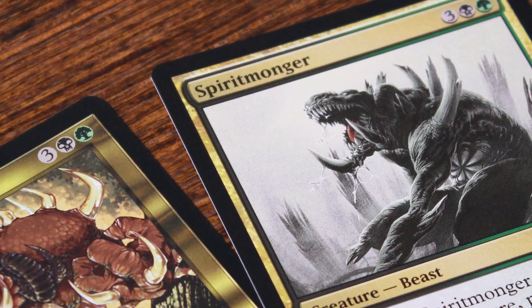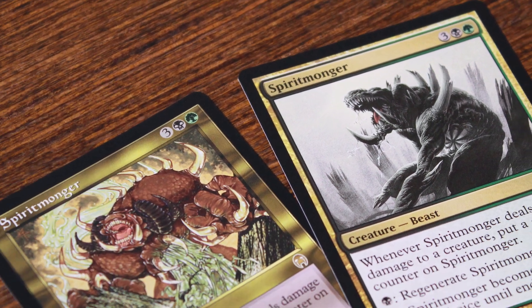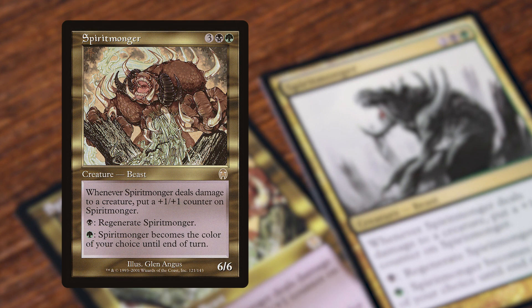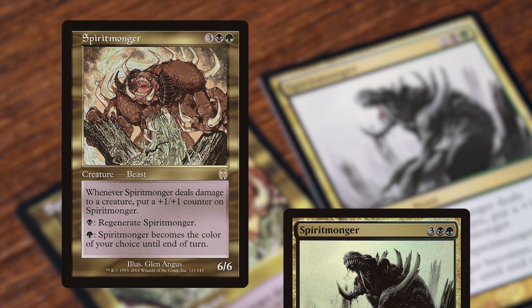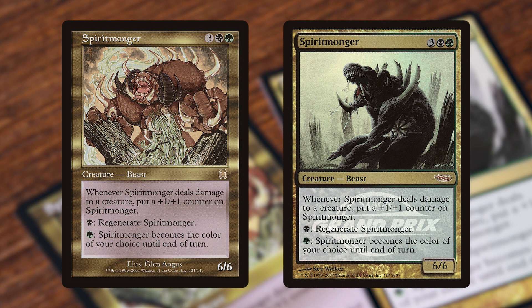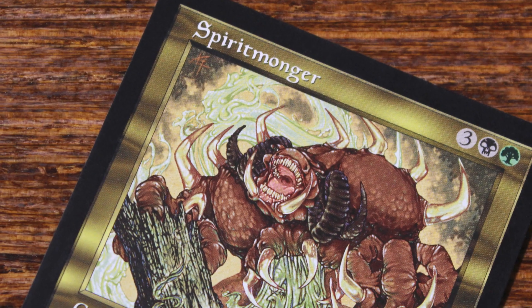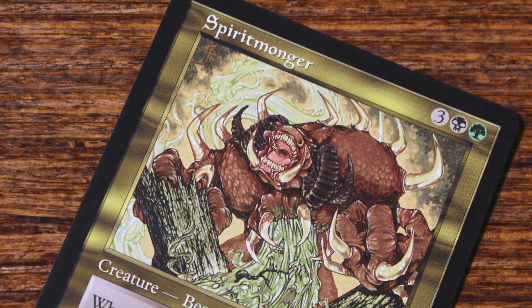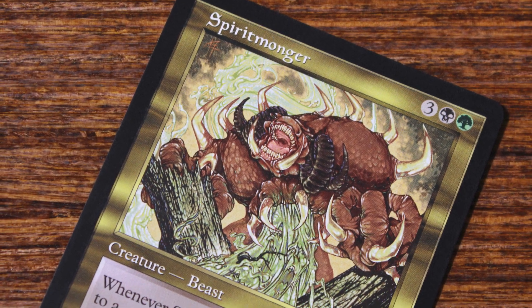As for the artwork, there have only been two renditions of the famed Beast from Apocalypse. Both versions are distinctly different. The original by Glenn Angus shows more of the Beast's features, while the second version by Kev Walker is covered in shadows. The Beast featured in both versions is designed the same, which is great, especially when newer versions tend to deviate from the original. If I had to pick one over the other, it would probably be the original — I am a stickler for the old school look. Plus, Glenn Angus's rendition of Spiritmonger shows more of the creature and has a unique look.